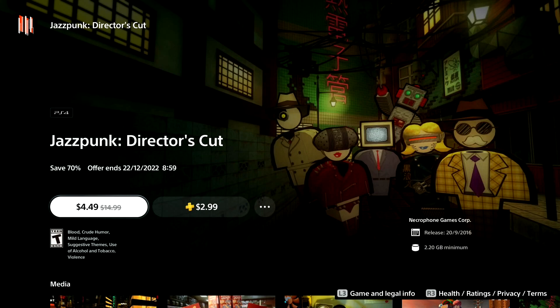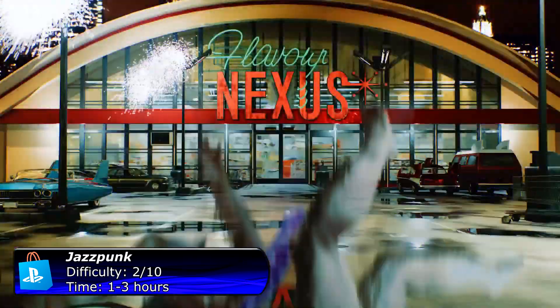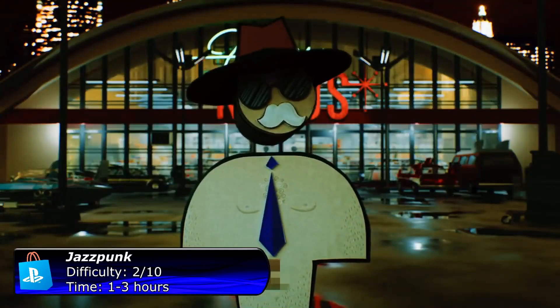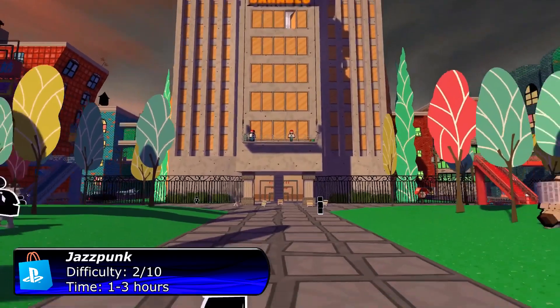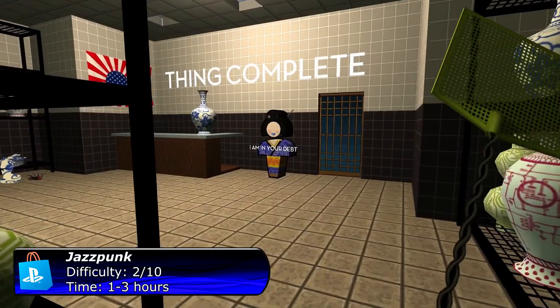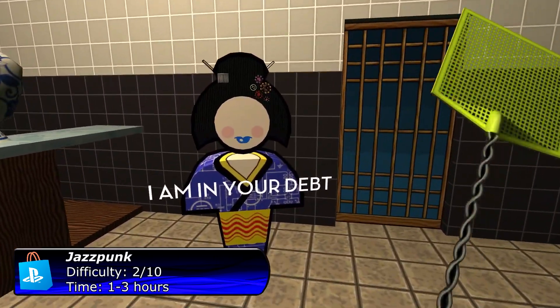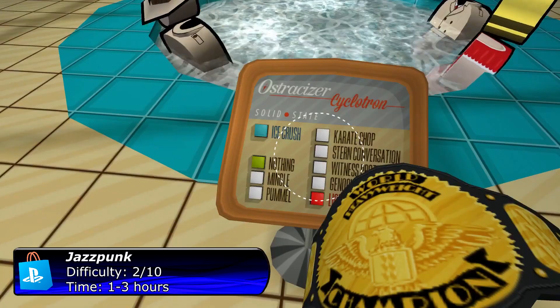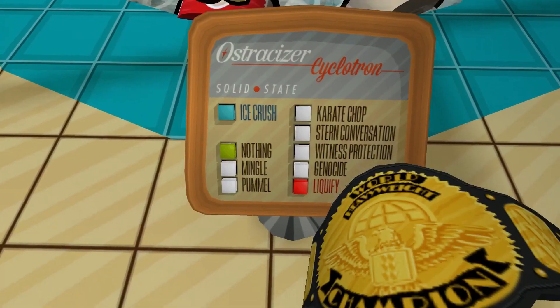The next game on my list is Chezpunk Director's Cut. This one is a really fun and weird game — you will definitely love it. It's so crazy; I would compare it with Goat Simulator. No worries about missable trophies because there is a chapter select. If you use a Platinum walkthrough it's possible to get all the trophies within one hour, but I recommend playing through the game at least once on your own. The game is $4.50, and if you're a PS Plus member you only pay $3.